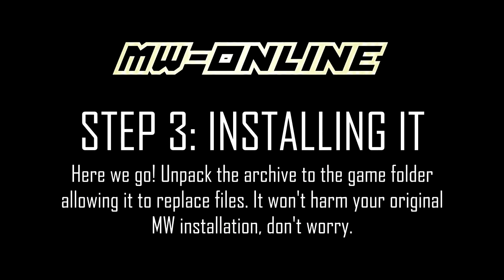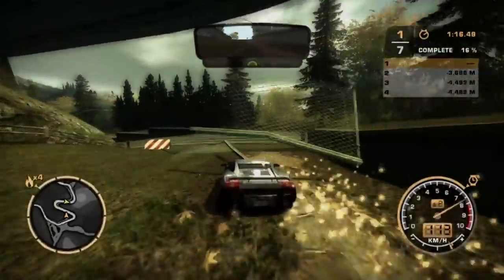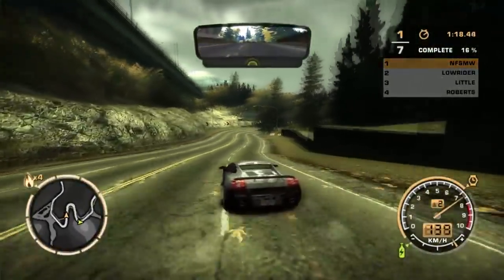Okay, time to install it. Unpack the archive to the game main folder, replacing all the files. They will do nothing to your original Most Wanted installation — there's a separate game.exe file and separate files in there. Now it's time to go online.